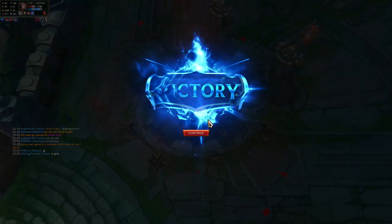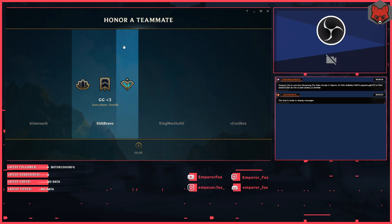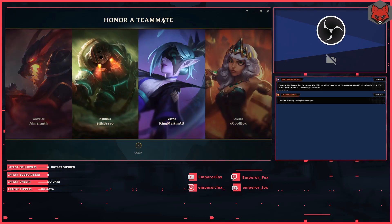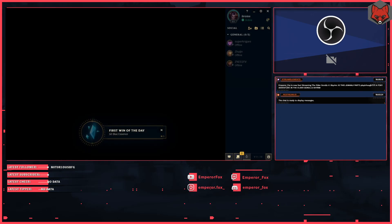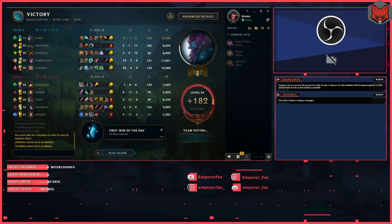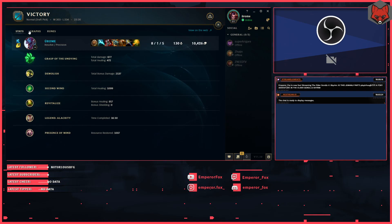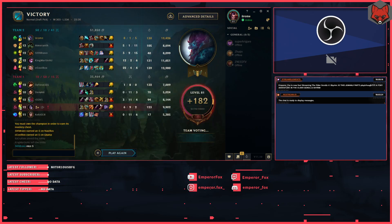That was so funny, Jesus — he's super strong, what the hell, man. He's super strong. Who should I go for? I should go for Vayne. Nice — that's some good stuff. Look at her, Jesus Christ — a lot of damage. That was good about Mountain Drake — we were OP though. Nice, very nice.